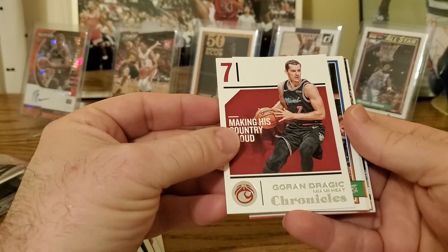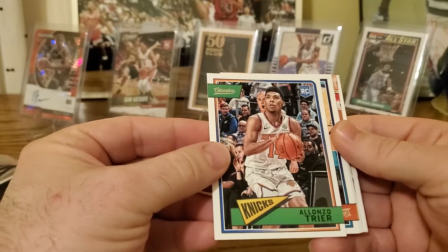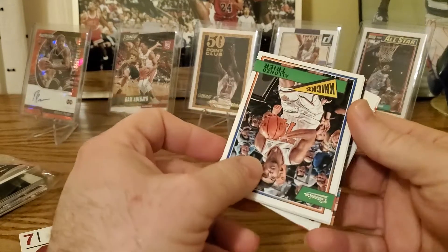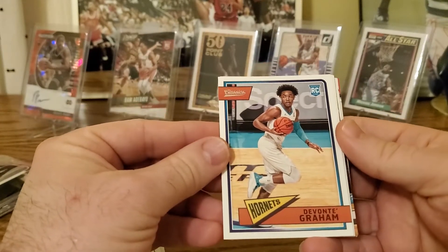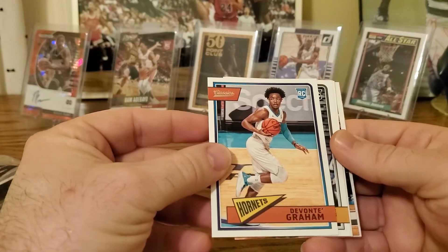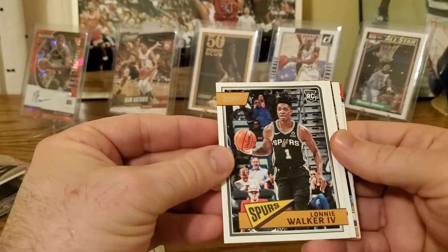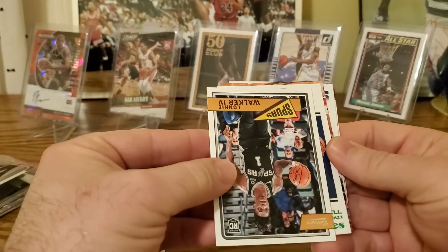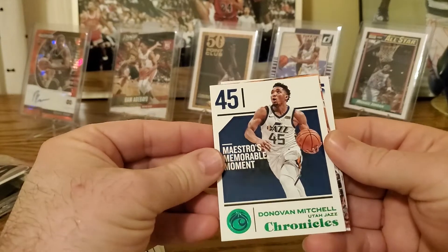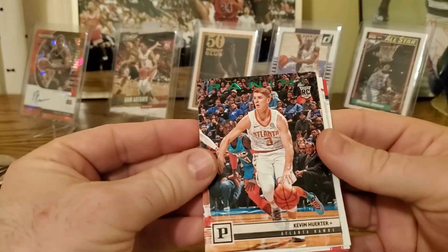Now we're on to Classics — Alonzo Trier, that's a rookie from the Knicks. Then another rookie, Devante Graham — that could be decent if he has another good year on the Hornets. Then Lonnie Walker rookie Classics — he's doing a little better this year so he has potential. Then we have a Chronicles green — that's Donovan Mitchell. We have a Panini Kevin Huerter green — that's a rookie, he had a good rookie year, but they've got a lot of players in Atlanta so he hasn't been featured too much.